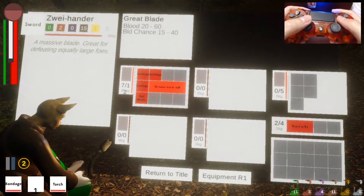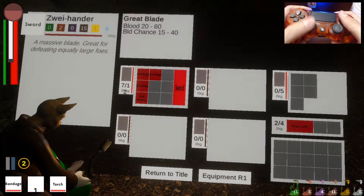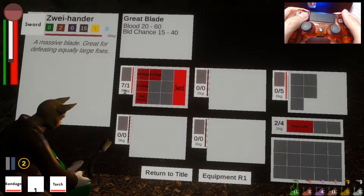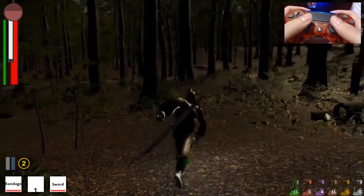A sword! Look at how ugly the placement is — I'm going to pick it up and rotate it so it's nice and compact. Now my inventory is open. Great blade type, two-hander — a massive blade, great for defeating equally large foes. It has two animal essence, which is the leather, and 15 earth, which is the giant amount of steel involved. Let's get that equipped — look at that on my back!